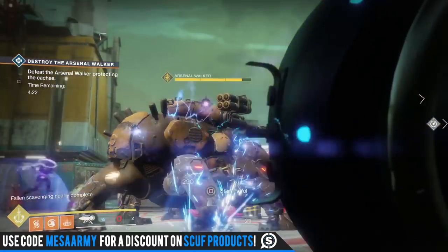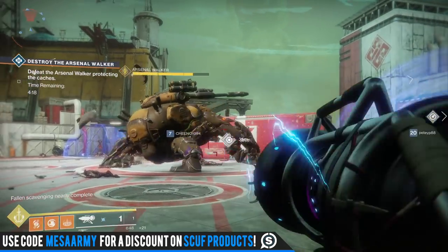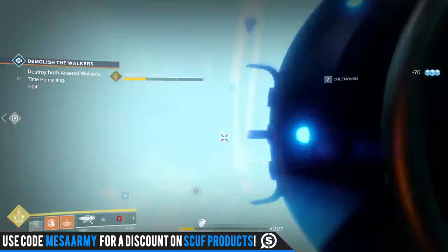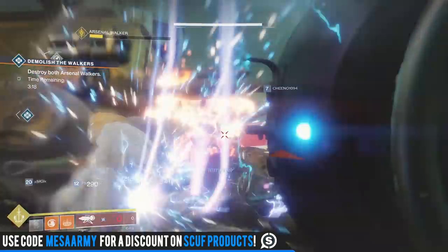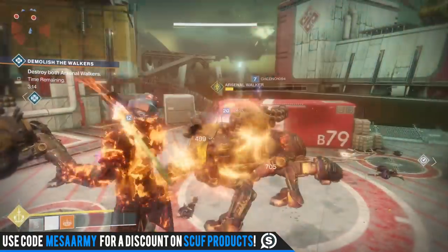This apparently was the rocket launcher that was supposed to be in the Taken King. Everyone was naming it the Dubious Volley — whether that was the official name or not, we don't know. It was supposedly cut from the Taken King, but it's in Destiny 2 now. RNG was wonderful for me on this Tuesday reset — I got myself a 298 attack Ward Cliff Coil.